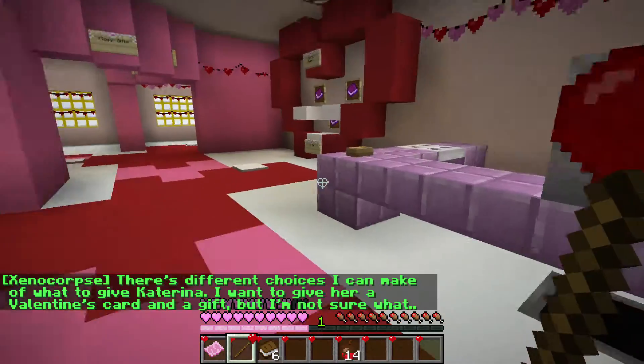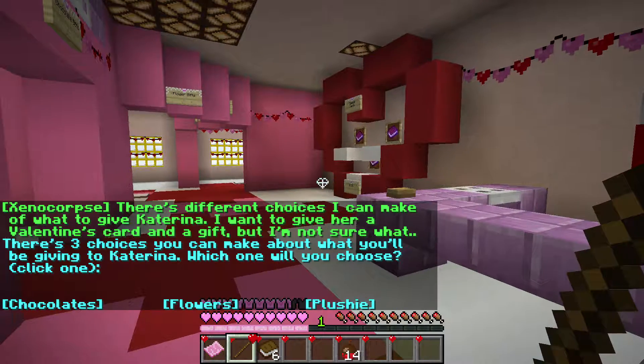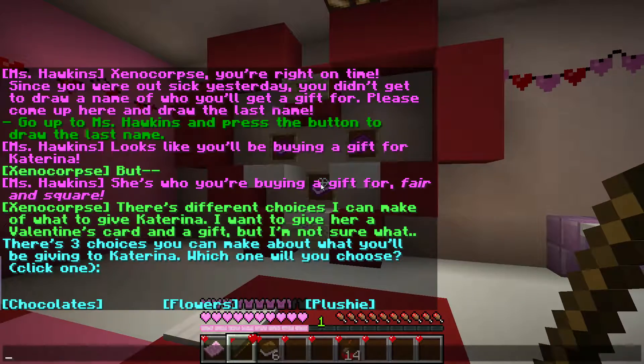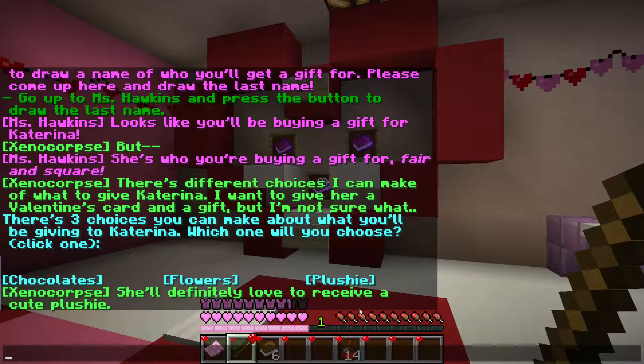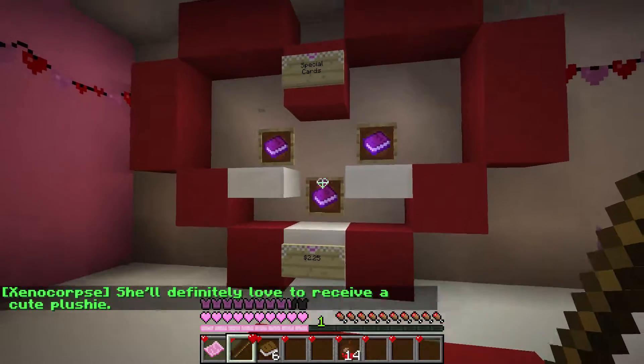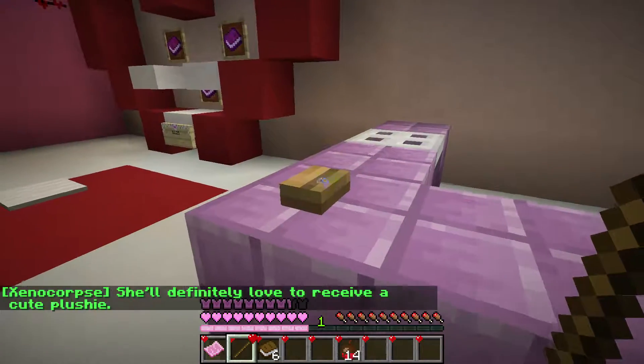I hit all the buttons and found it! There are different choices for what to give Katerina. I want to give her a Valentine's card and a gift, with three choices: chocolates, flowers, or a plushie. Chocolates and flowers don't last long, so I'm going to give a plushie — that stays forever, and she'll definitely love to receive a cute plushie!